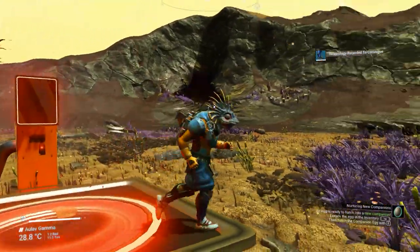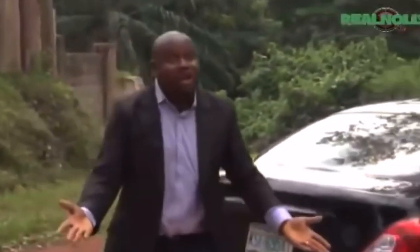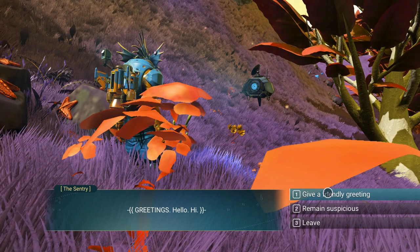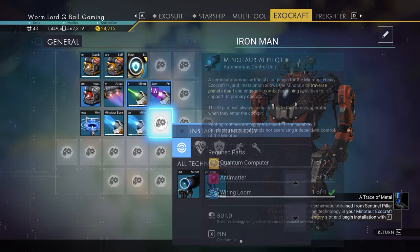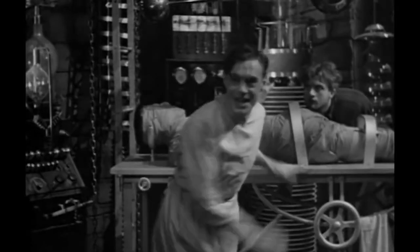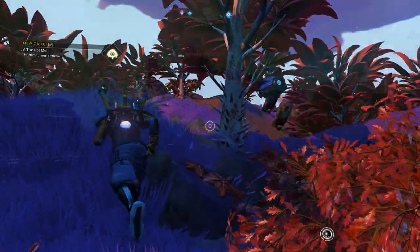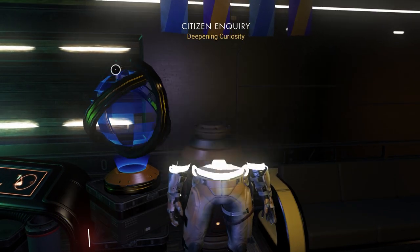Now interact with the drone again - it kept running away from me, but a little jump and I finally got it. Pick the option to give it a friendly greeting. Now the fun part: let's give life to our exomech! Summon it and install the AI pilot tech. Then install the Hardframe right arm, which will progress the mission. Interact with the drone and it will send you back to your settlement.